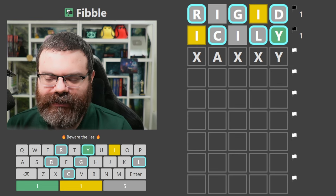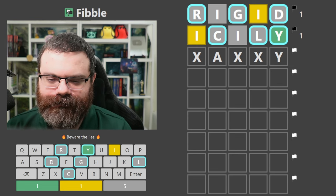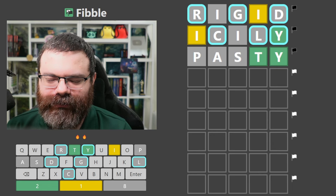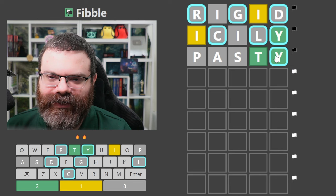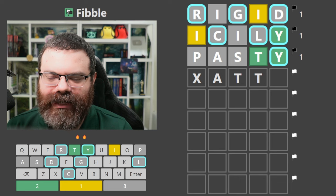There may be some weird edge case I haven't thought of, but we're going to try an A-Y word. How about 'pasty'? I tend to believe this Y - actually, I think I have to believe the Y. I'm going to say that this A is the lie. I'm going to say we have another A, maybe like an A-T-T-Y word.